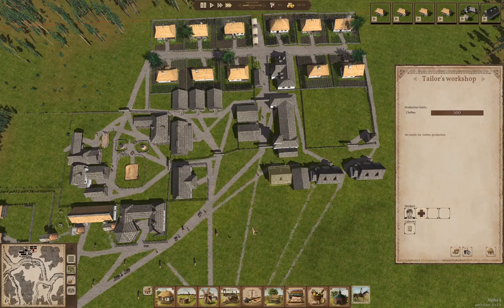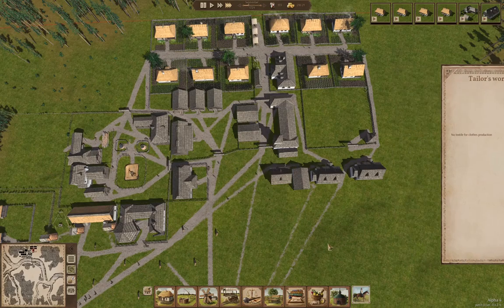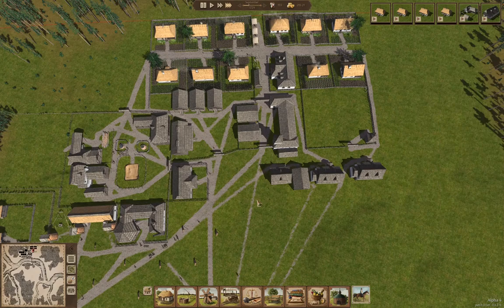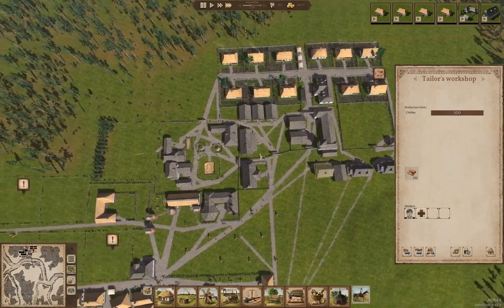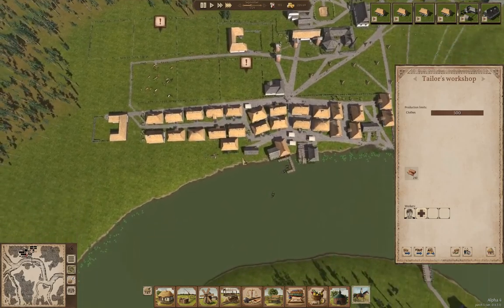We should be able to get things moving — we're allowing everything by hand and cart, so we should be good there. The tailor is getting stuff, and that's going to do some stuff here.